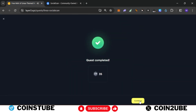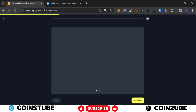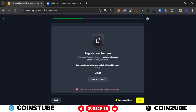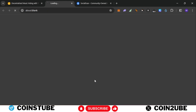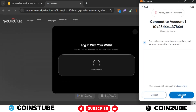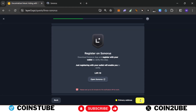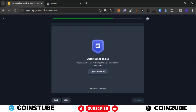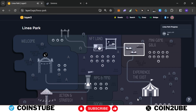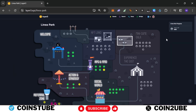Next task is Decentralized Music Voting. Click on Continue. We need to register on Sonaros to get LXP. Click Open Sonaros, select your MetaMask account, connect, and sign in. Once completed, go back and verify — verification is done. There's an additional task without LXP so skip it. This quest is completed. As you can see, we completed all eight quests.